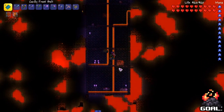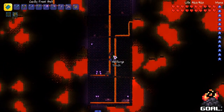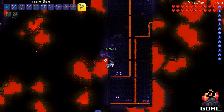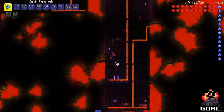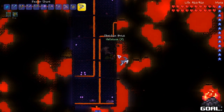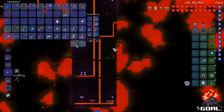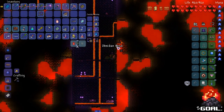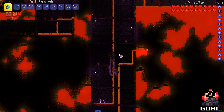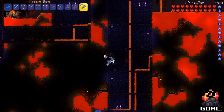Might as well get hellstone while we're here. Give me that hell furnace. What is this? Is that chaotic orb? That's what it looks like. Let's try and get as much hellstone as we can. I don't have any lava potions, so I gotta watch myself or we can easily be burnt to a crisp.